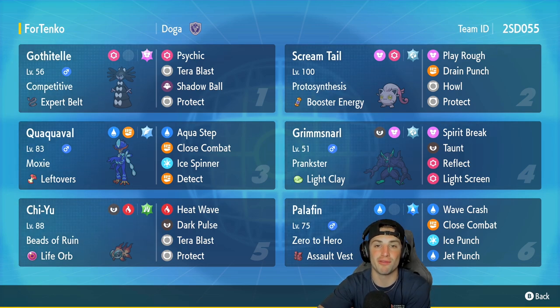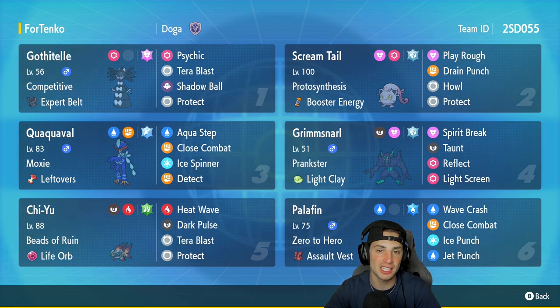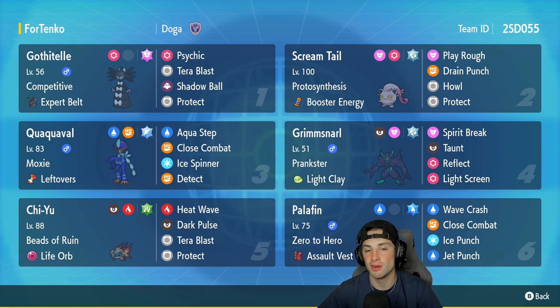Gothitelle is going to be our first Pokemon for today's team preview. This one's a bit different — it has the Competitive ability, not Shadow Tag, which is absolutely amazing. It'll be great going up against Intimidate Pokemon such as Gyarados or Arcanine. It has Expert Belt as its item, rocking Psychic, Tera Blast, Shadow Ball, and Protect.